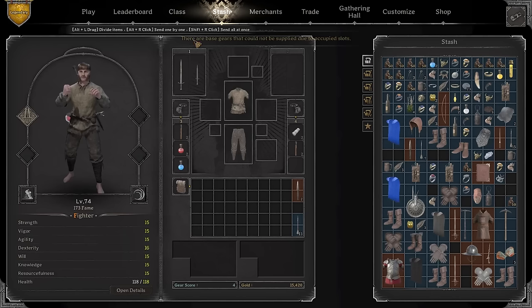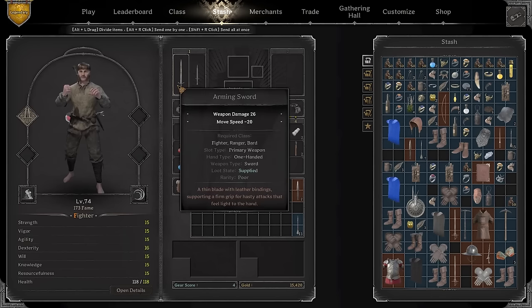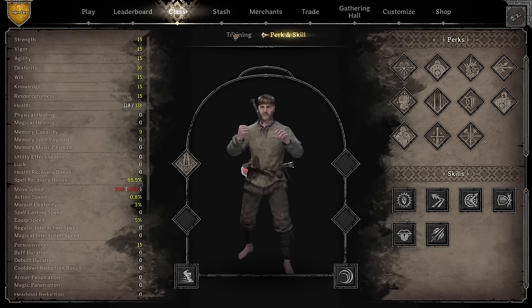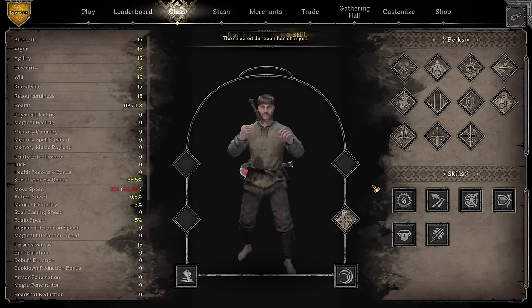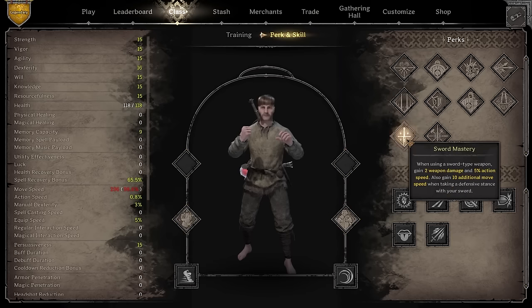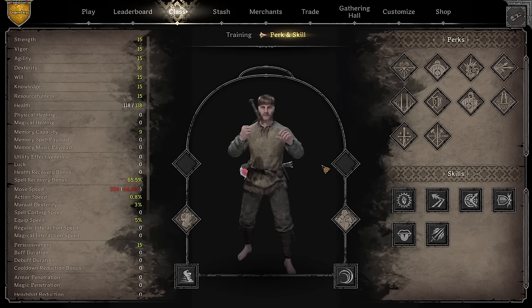This is the build you can go with when you start the game as a fighter, but we're not really going to focus on a new player guide — we're going to focus more on advanced aspects of fighter. Speaking of builds, there are a number of builds you can run. One of the most popular, most common, and most effective is the plate fighter build.